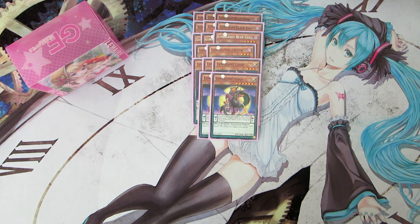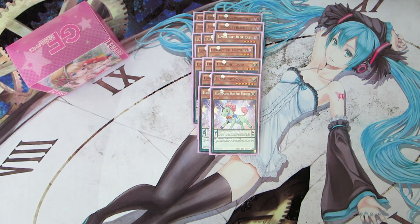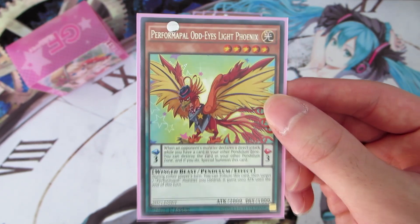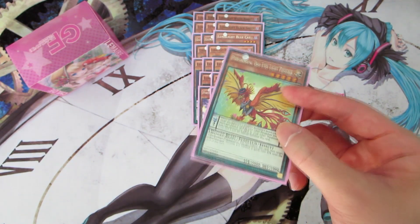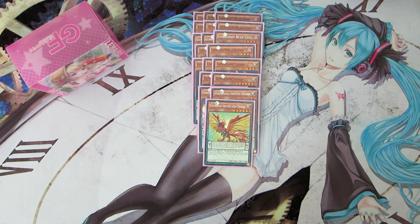Next off we have the Odd Eyes mini engine. We run two copies of Performapal Odd-Eyes Unicorn, which is a scale eight allowing you to Pendulum Summon things like Lunalite Wolf and Odd-Eyes Pendulum Dragon. We also run one copy of Performapal Odd-Eyes Light Phoenix, which is a scale three and a searchable target via Sky Iris. Together, between Tiger and Unicorn you get a scale of five to eight to Pendulum Summon Odd-Eyes, and between Light Phoenix and Tiger you get a scale of three to five to Pendulum Summon Blue Cat. These scales work well together to summon a variety of things from your extra deck.